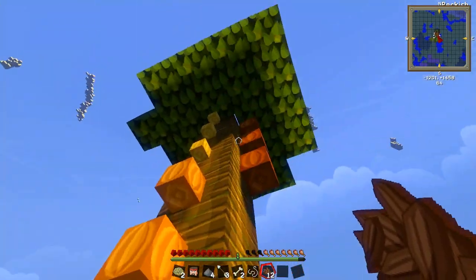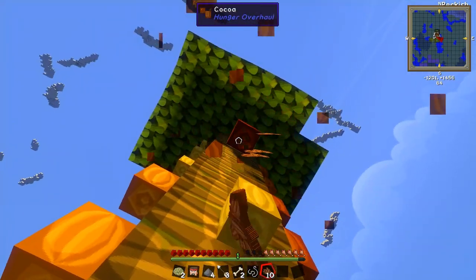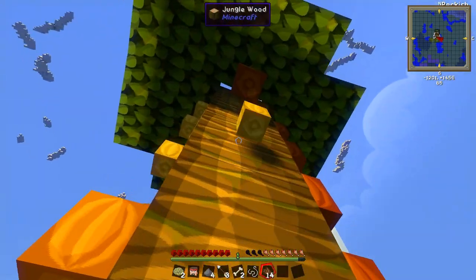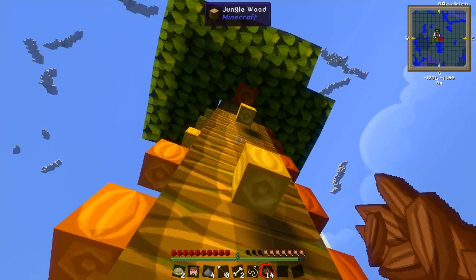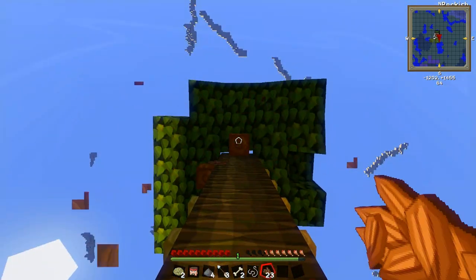We do have an awful lot of them. I've even planted them on this side, which is kind of what I didn't want to do because when I break these I have a fear some of them might fall off the edge. But we're getting too many of them. All fully grown — we have a ton of cocoa beans.